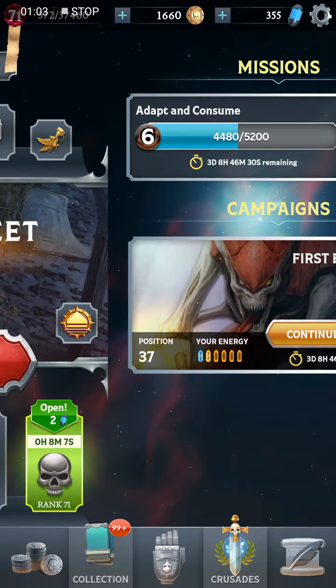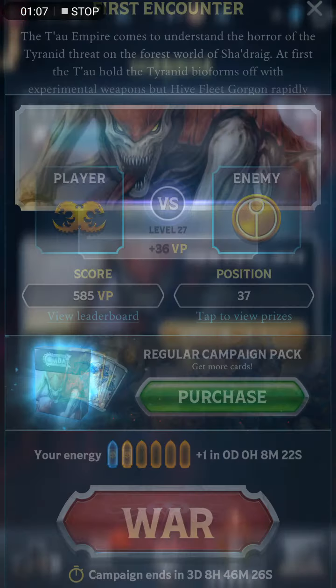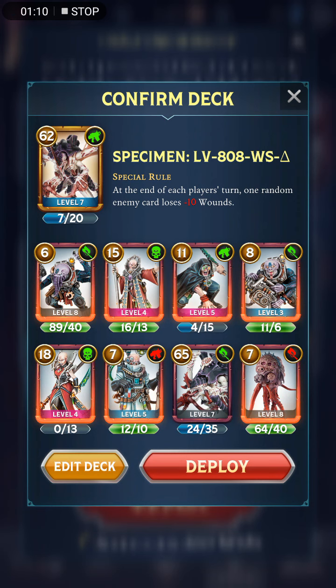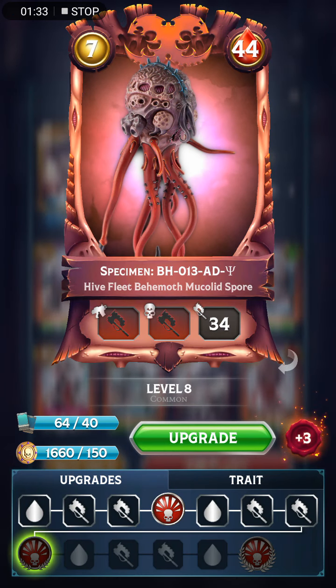So far I haven't used the Turvagon in this campaign. In this campaign you get extra points for including infantry in your deck, which are mostly Gene Stealer Cults cards - most of them are very cheap. If you fill your entire deck with Gene Stealer Cults you'll have a ton of leftover points. It's okay towards the beginning but once enemies get stronger you can't really win with just Gene Stealer Cults, so I swapped one out for this Carnifex. I also have this little Muclid Spore.